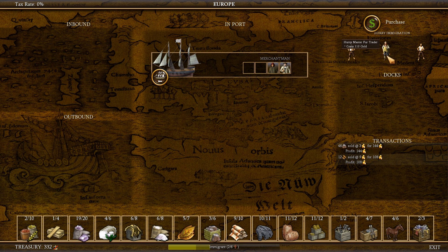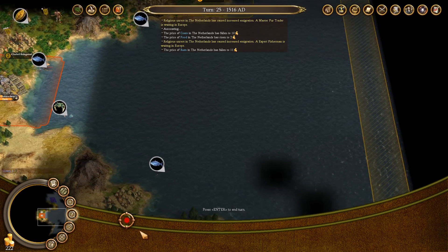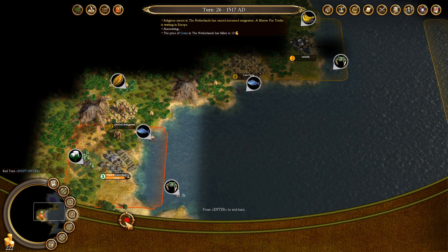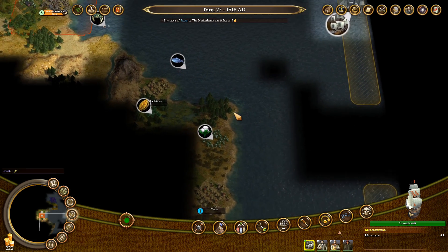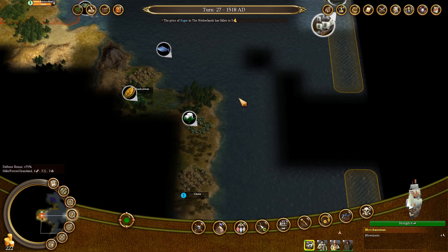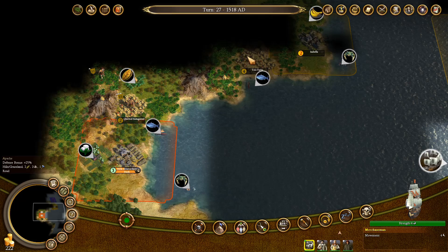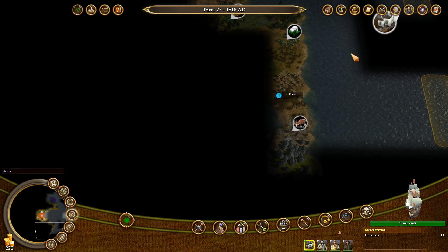Let's grab the Master Fair Trader — 110 gold, okay, fine, let's grab him. We got Master Distiller and Petty Criminal offered as well; I'll pass on that. Back to the colonies we go. Now we need a spot for a colony. I could always go to war with the natives if I really want to, but I would prefer not to. We just need to find a spot that's far away from them, which might be a little bit tricky — there are a lot of them around here. I might have to go north, west, or south.